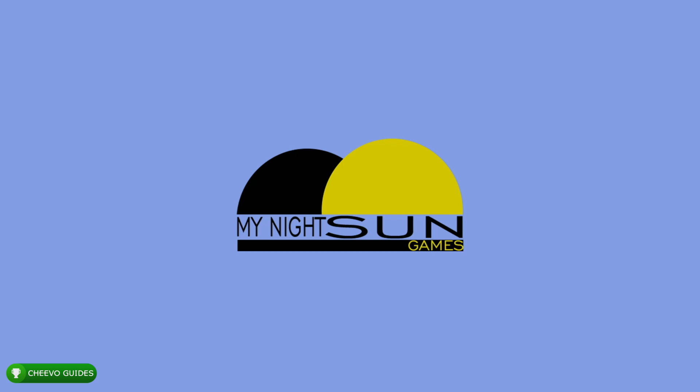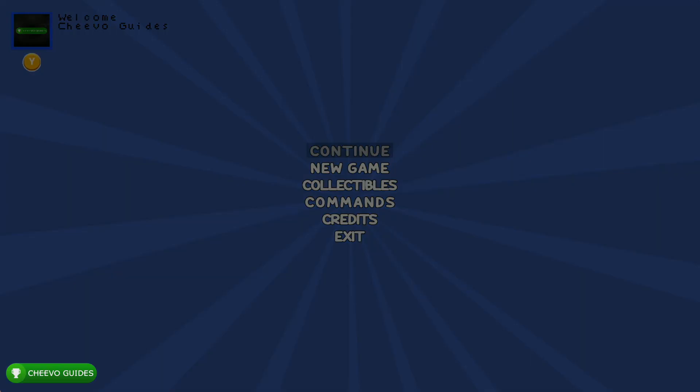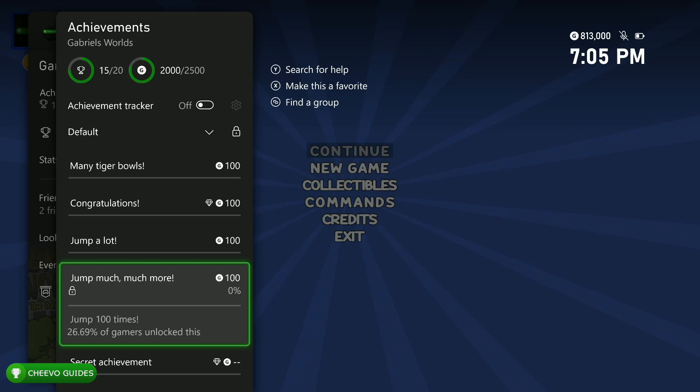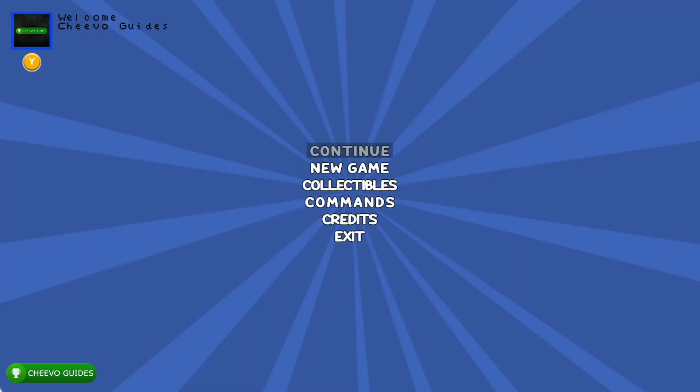What up guys, this is Chivo Guides back here again with another achievement guide. Today we're focusing on the 2500 Gamerscore update for Gabriel's Worlds: The Adventure. This is the second title update, taking it from 2000G to 2500G, so 500 Gamerscore has been added. The developer mentioned they're going to add another 500 Gamerscore in April. There's a total of five new achievements, each worth 100G.